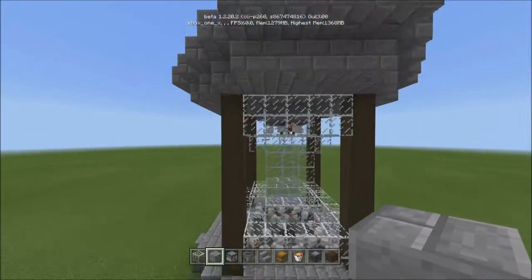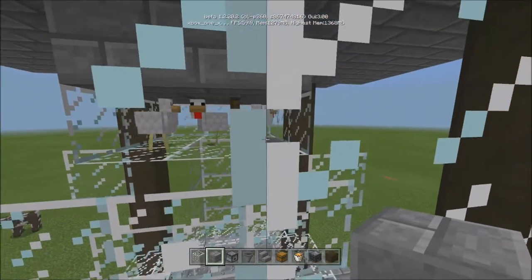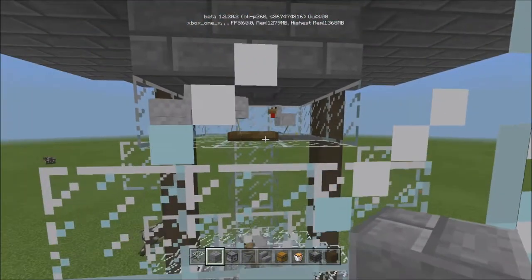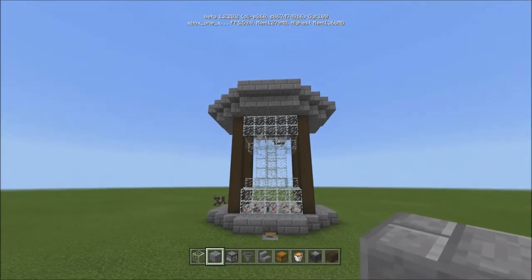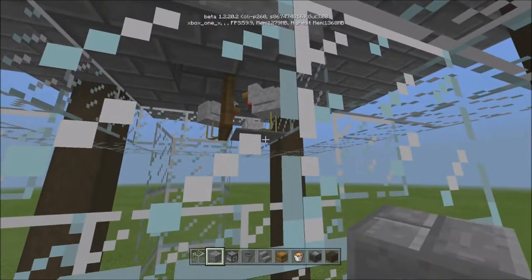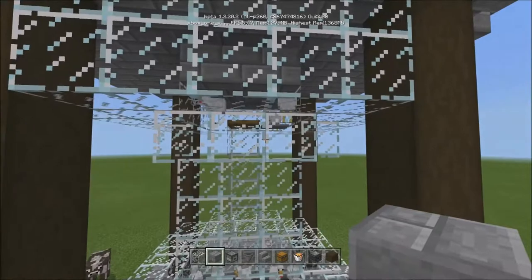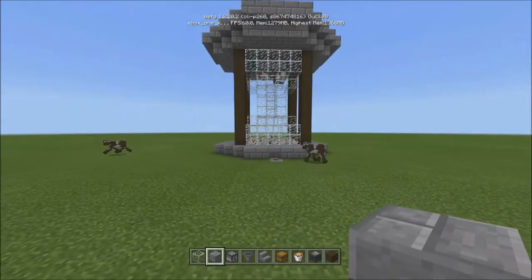Really quick — up on top I have a trapdoor with a pressure plate. Eventually the chickens get off the pressure plate, which shuts the trapdoor, and any eggs that shoot out at the same time will actually create new chickens up there. I did that because in any hourglass you have some stuff up top and stuff that falls to the bottom. If you don't care about that, just get rid of the trapdoor and pressure plate — the eggs will shoot straight down and you'll have nothing up top other than the shape.